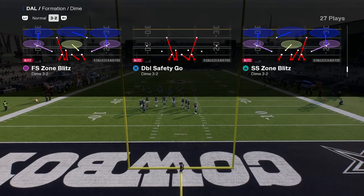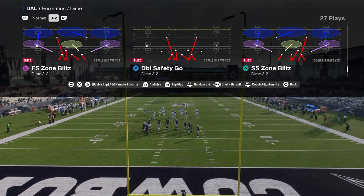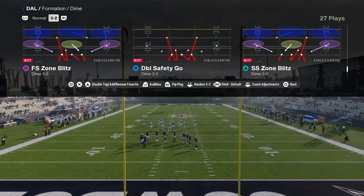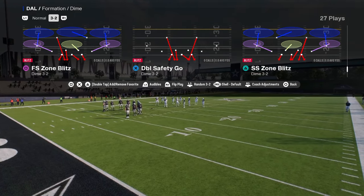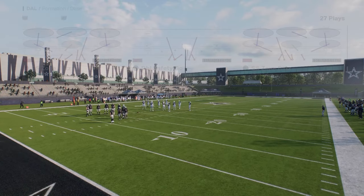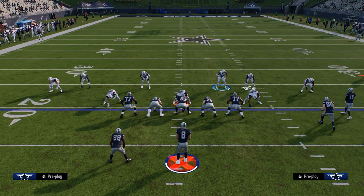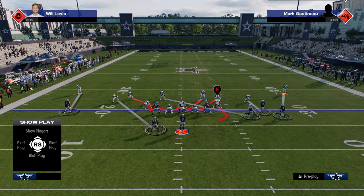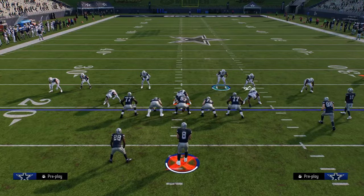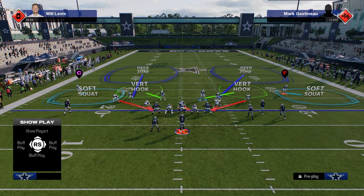The basic thing with this is you're always going to be coming out in double safety go every single time, but you're going to be flipping this — it's really important that you flip this at the play call screen. One little tip that I think is going to completely change your defense: for pretty much everything we're going to be doing here defensively, we're going to be usering this right-of-screen linebacker.